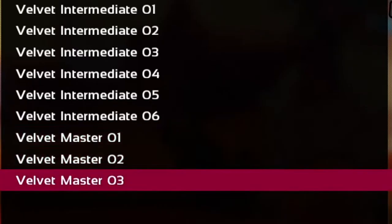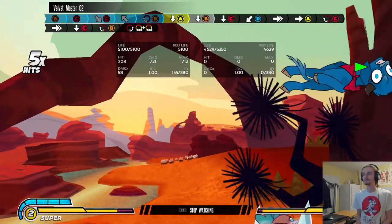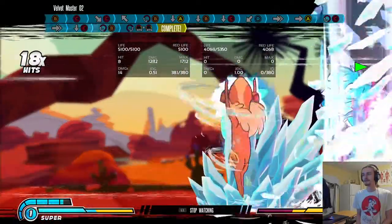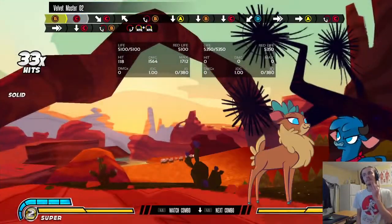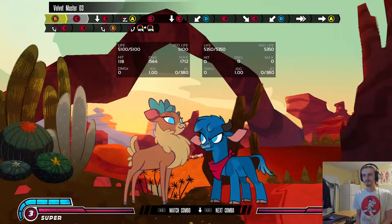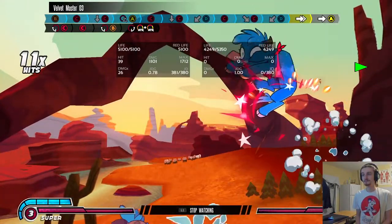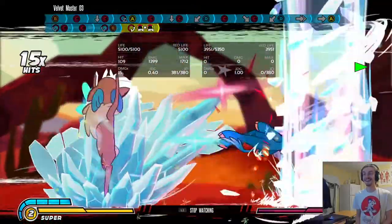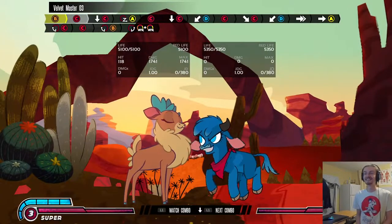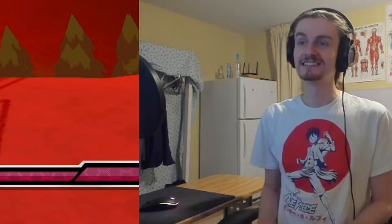There are only three master combos. We may as well see what the last two of them are. That was a lot of juggling on the wall, but very cool looking combo. And the final one's not on the wall. Dude, this character is insane. If all the characters in this game are like this character, this game is actually nutty.